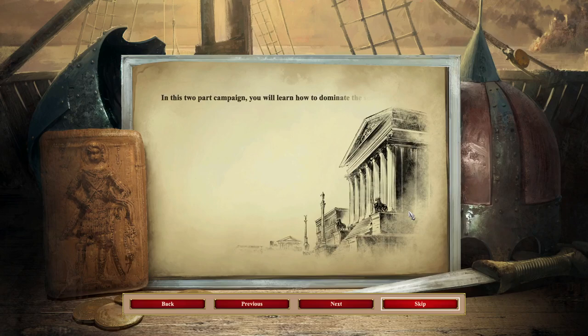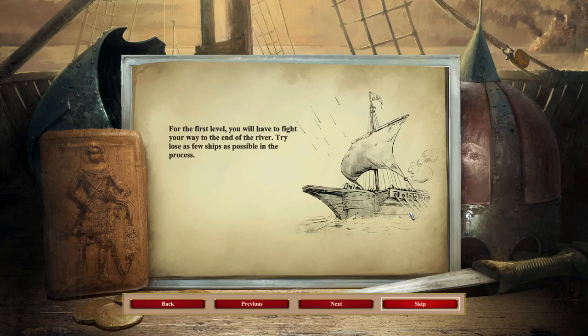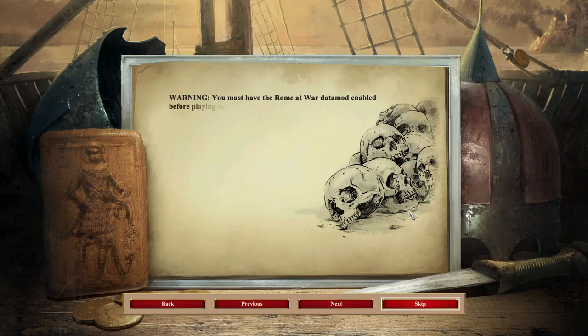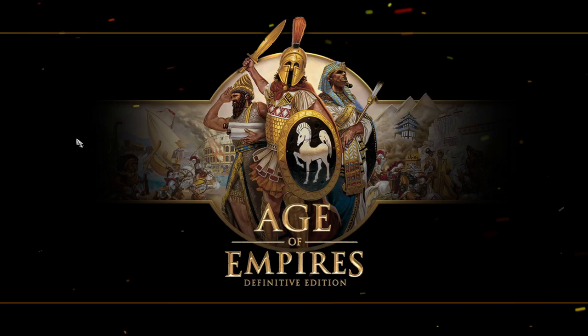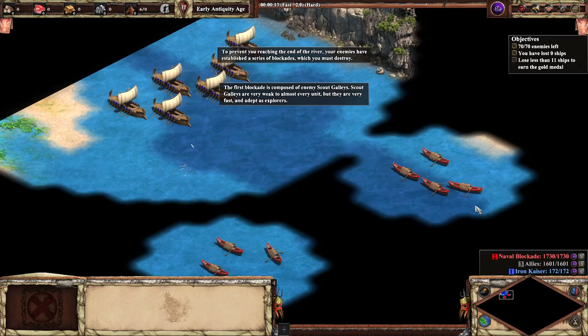In this two-part campaign, you will learn how to dominate the seas in both the Early Antiquity and Imperial Ages. For the first level, you will have to fight your way to the end of the river — try to lose as few ships as possible. This shows off how they've completely overhauled the naval side, all the way from the Iron Age through Early Antiquity, Middle Antiquity, and into the Imperial Age. The first blockade is composed of enemy scout galleys. Scout galleys are very weak to almost every unit, but very fast and adept as explorers.